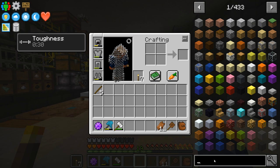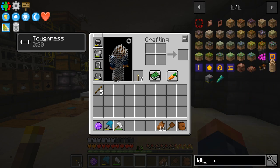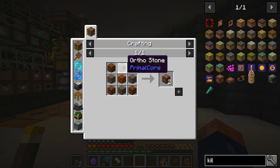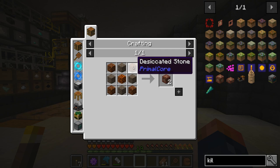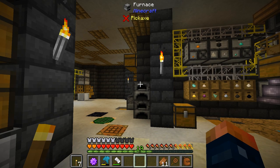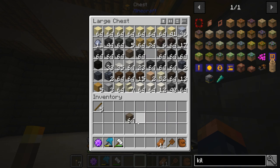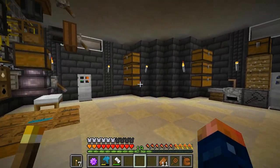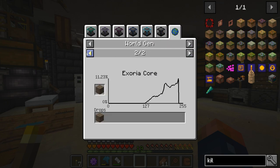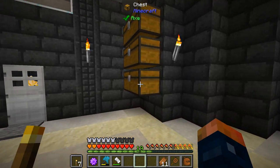We're going to need a kiln. Here's the kiln — it requires ortho stone, desecrated stone, and magma block. I think we have all of that. This stone is actually found in both the core and the Exoria underground. I found it in the underground, really low to the bottom.